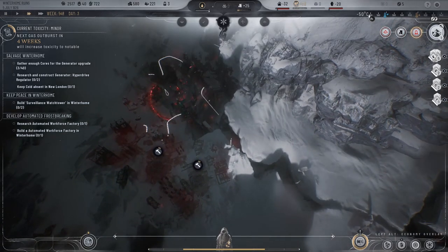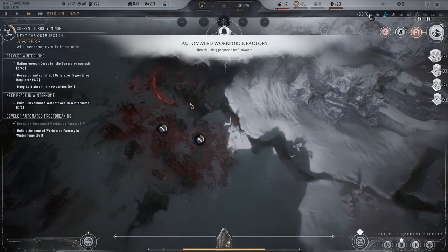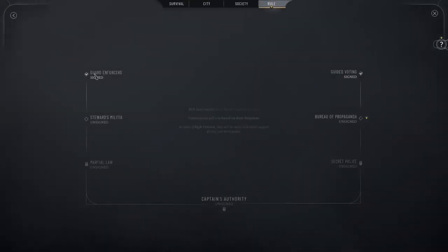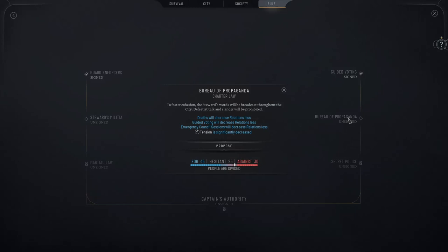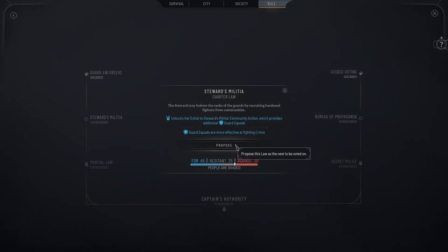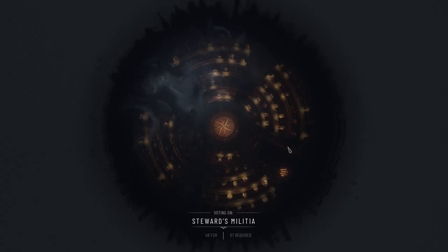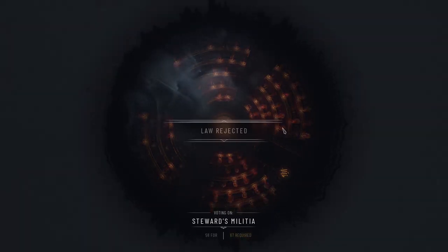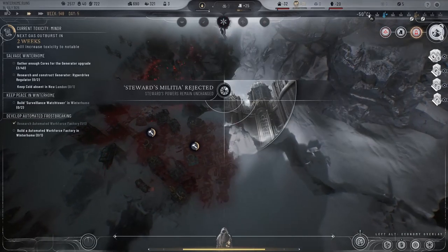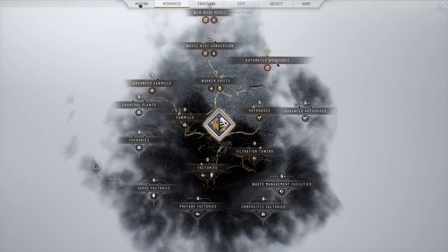Okay, and we should probably send more people this way. New London — automated workforce, new building proposed. They also have rule: Bureau of Propaganda — deaths will decrease, relations, less guided voting. Kind of neat, kind of neat. Steward's militia — we'll propose that. I would love for this to go through — I don't think it's going to. Oh, it's close. So we got the automated workforce. Okay, heating — advanced pump jacks. It's more oil. Generator upgrade three.